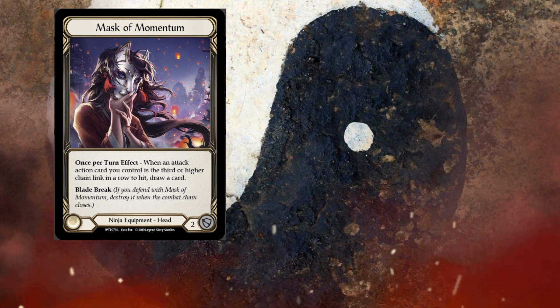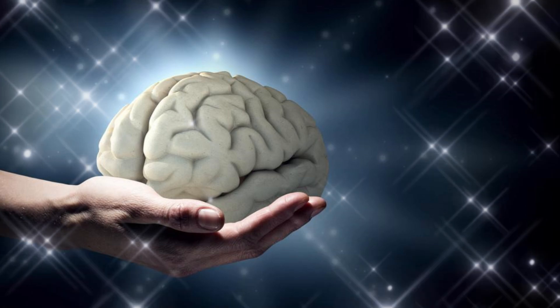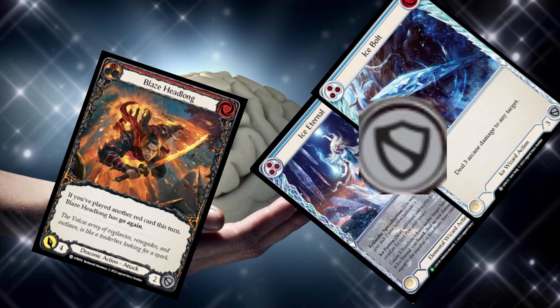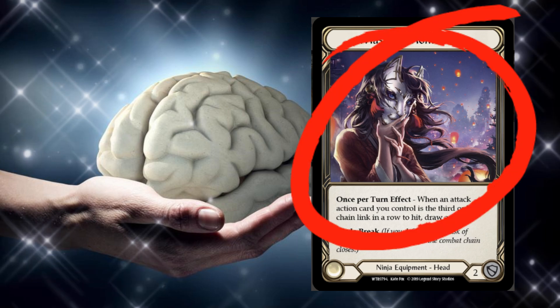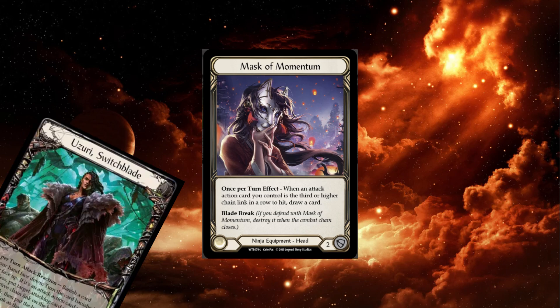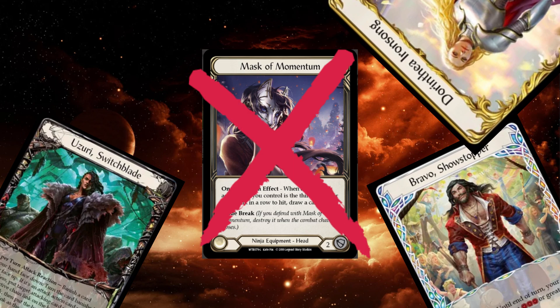Let's go over Mask of Momentum first. Sequencing and break points are everything. Every turn is a mental battle with your opponent to trick them into either A, getting a particularly inefficient block out of them, or B, getting a Mask trigger. Your turns and playstyle need to completely revolve around Mask of Momentum triggers. We play Mask of Momentum against decks that are uncomfortable blocking. Against a deck like Uzuri, Bravo, or Dory, they're already blocking all of your cards anyway, so forcing them to block a Mask trigger will just be giving them what they want, playing into their strategy with no additional benefit.